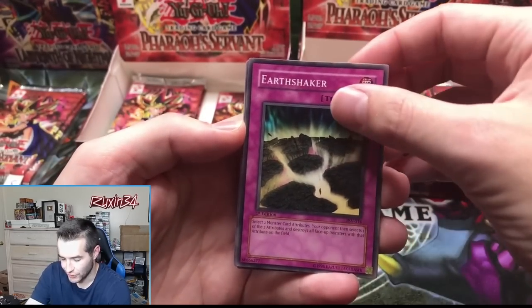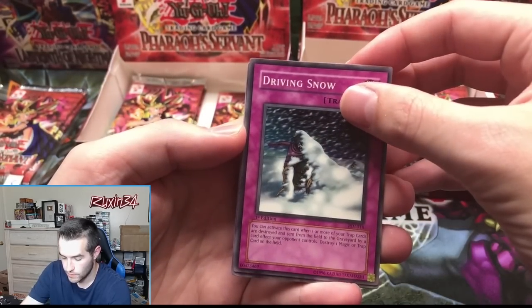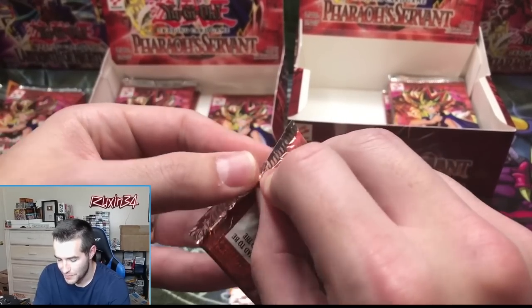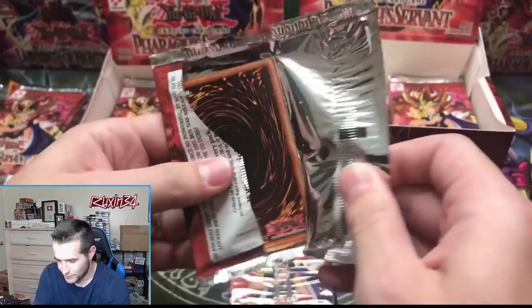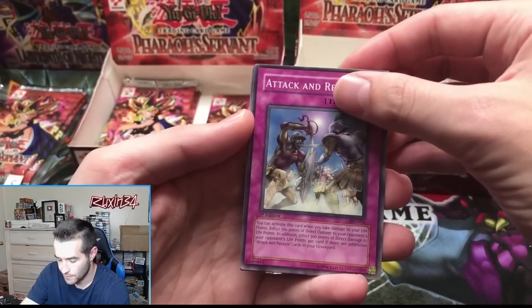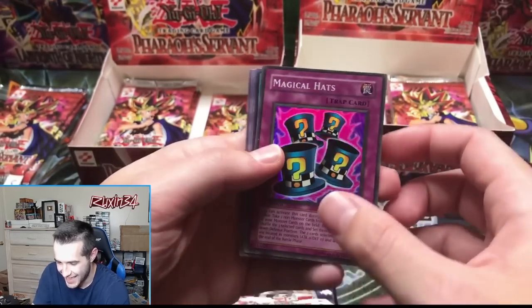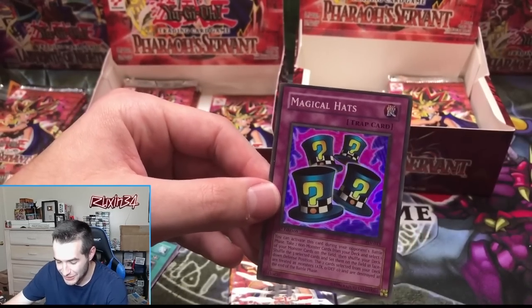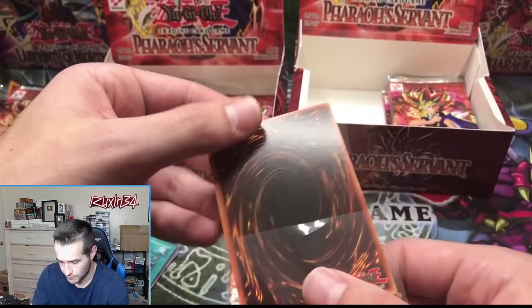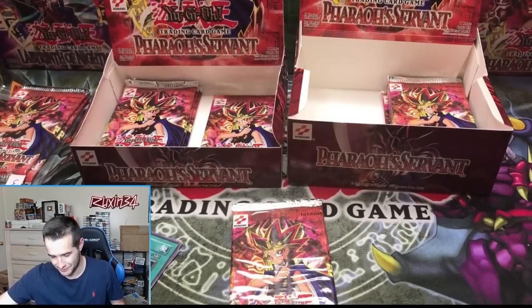Earth Shaker, Time Seal — short print, that's what I was told. Science Soldier, Driving Snow, and a Gravity Bind — just a regular rare. World Suppression, Attack and Receive, Burning Land — and Magical Hats again! Another epic super rare. Centering is not great on that, but the back is very clean. It's weird how when the centering is off the back is clean, and when centering is good the back is not clean.